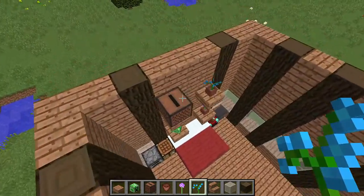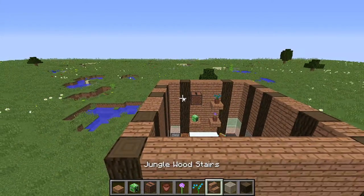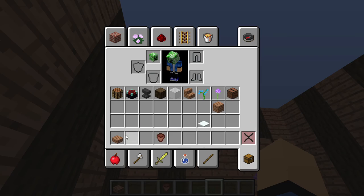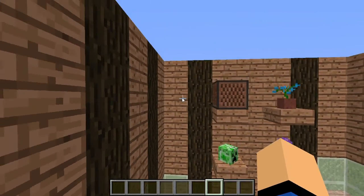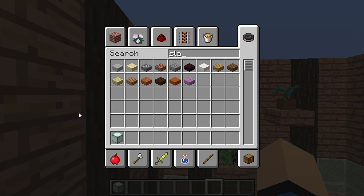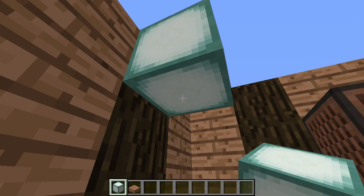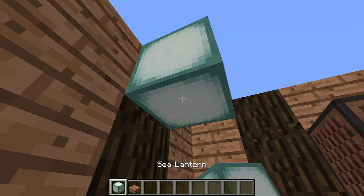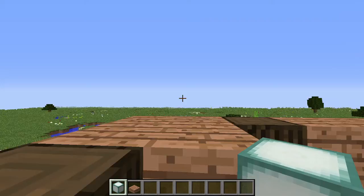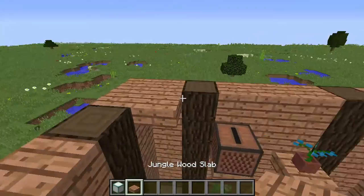Fill the roof with slabs, but first make sure you're going to have lights. Sea lanterns are good, so get sea lanterns. Get slabs and let's see how the ceiling will fit — like that. I think I know how I'm going to do it: I'm going to put it like this, it will look higher. It's going to look like that, so just pretty much fill everything up.